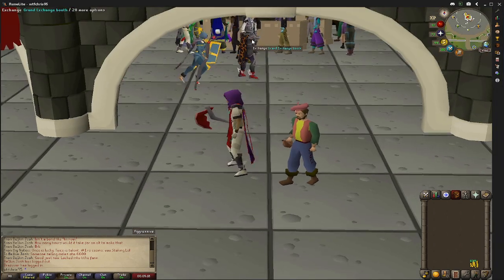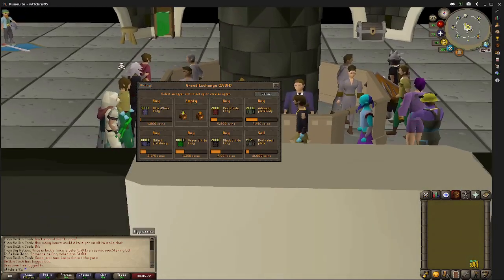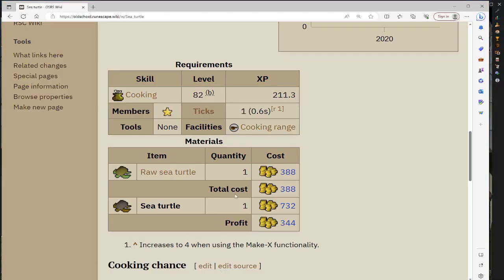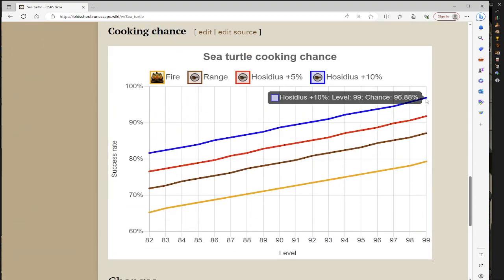So today we'll be cooking sea turtles. The requirement is 82 cooking and here's the graph. I have 99 cooking so it's really not going to burn for me, but if you've got an alt with 99 cooking you can make good money.